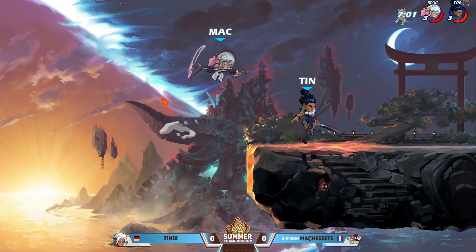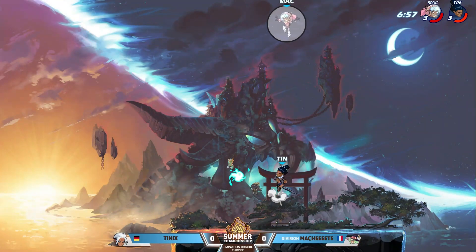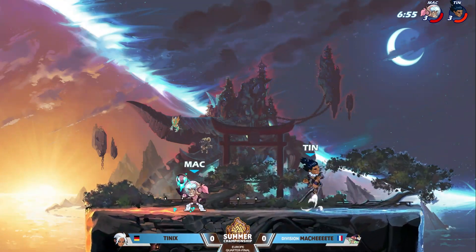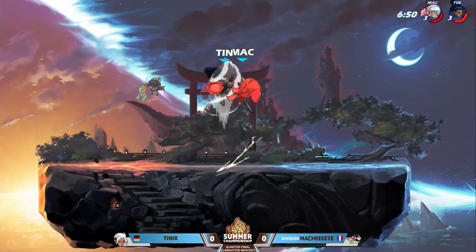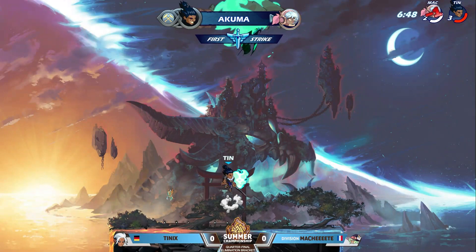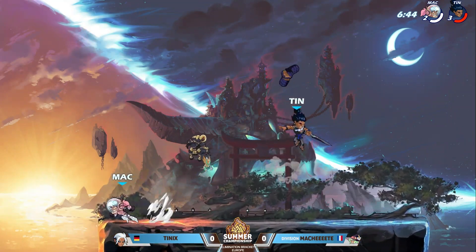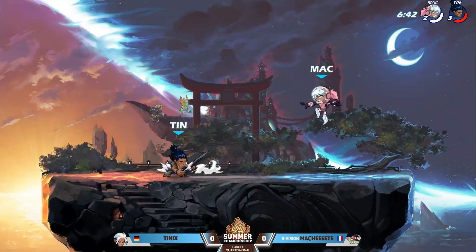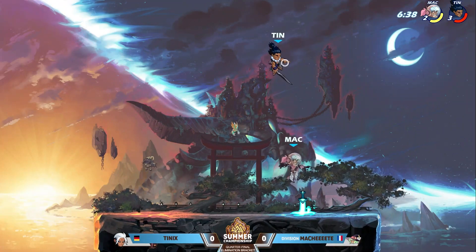I feel like a sig right there would have definitely landed, but instead just drops off with the dodge. Damage relatively even between the two of them — no side air connection, going to be the recovery. Tenix with the first stock. Tenix definitely looking good here, throws that weapon way up, going to decide to keep the sword as his weapon for the second stock, see if he can get a weapon start going.